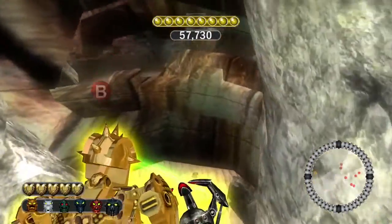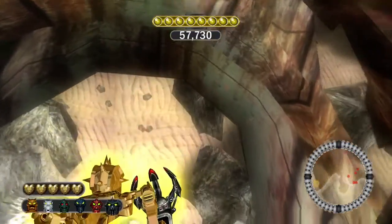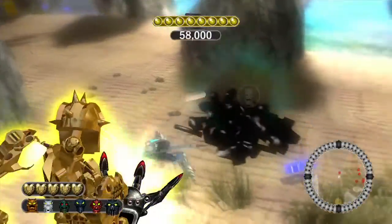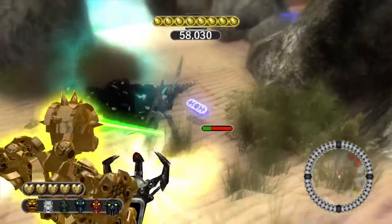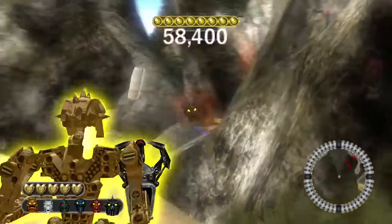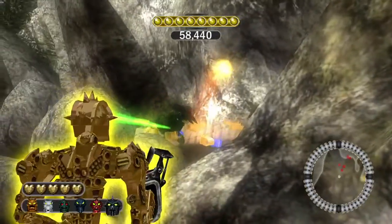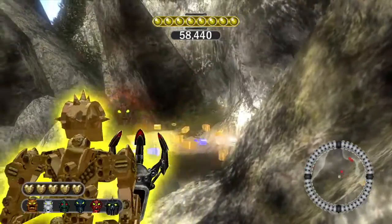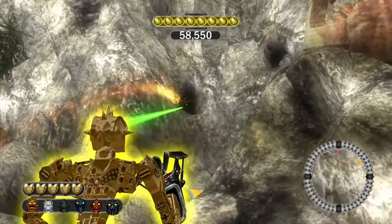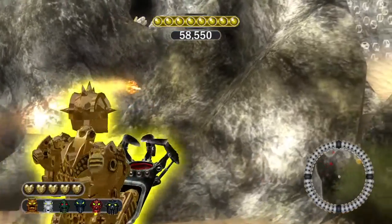When you climb down, there will be enemies. I recommend blowing them up with the power of the blaster, because then you can have the cards — well, sometimes you can. I recommend shooting inside. Over there is the final silver canister, which you cannot gain access to until you finish the game.